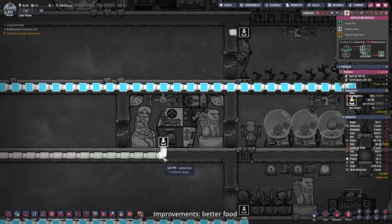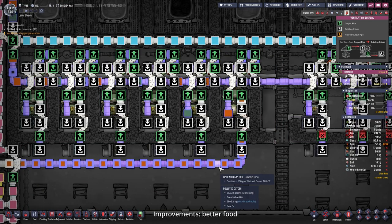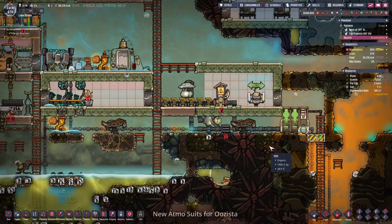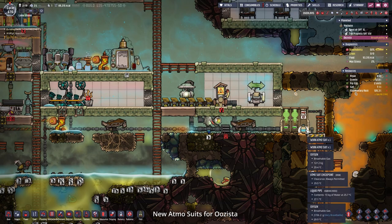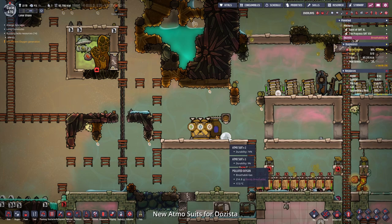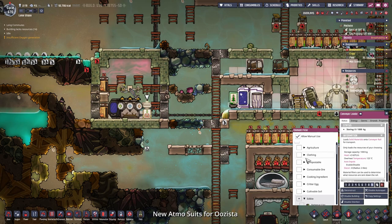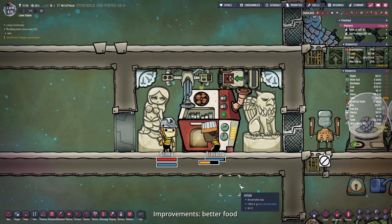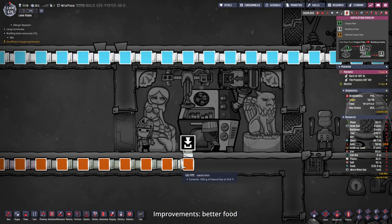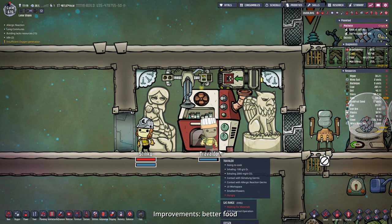I wanted duplicants to produce their very first surf and turf, but we'll need the gas, so I switch on the right infinite storage. Down at the infinite storages I switch on the correct one - when the gas reaches the gas range I'll be back. Here on Usista all of our atmosuits are worn out so we need to send them back and send new ones - the new ones I already sent over, they're laying right here. The gas has finally been sent to our gas range and Trivaldo is cooking the very first surf and turf.